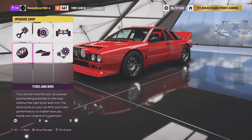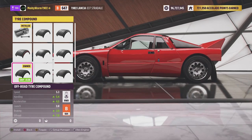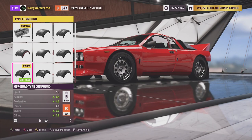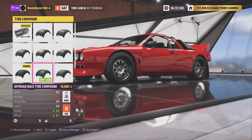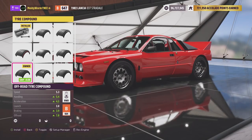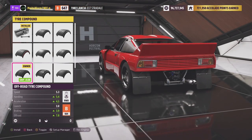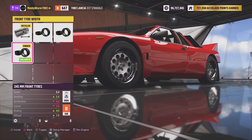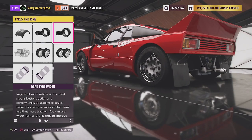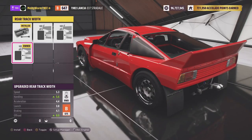All the cars are running the off-road tire compound, previously known as the rally tire compound in Horizon 4. Some vehicles come standard with the off-road race tire compound, giving them a slight edge. The Lamborghini LM002 and the Mercedes-Benz truck currently in first and second place both had that compound. We'll go ahead and slap on the biggest tires we can get and widen them for more stability.